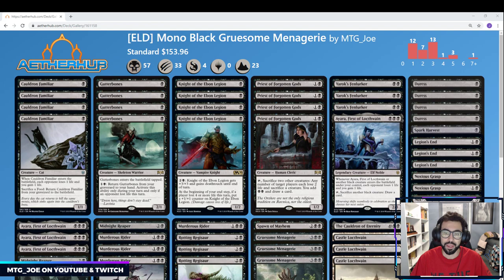This particular deck here is a mono black deck, so you don't spend very much on lands — pretty much just some castles. This is a deck I want to try out. It is a Gruesome Menagerie kind of aggro value grind engine deck. Let me walk you through it.